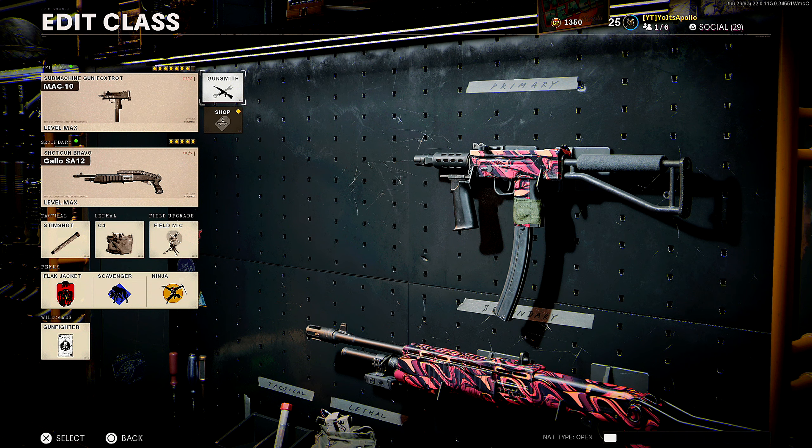All right, what's going on guys, it's your boy Paulo. Today I'm gonna be showing you guys the most overpowered MAC-10 class setup that you guys can possibly run in Black Ops Cold War Season 2. This is a wildcard Gunfighter class, so you are going to be rocking seven or eight attachments on this thing — just want to let you guys know that before we get into it.